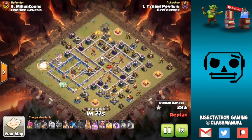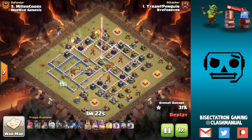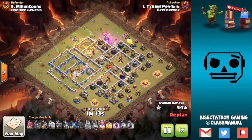King on the other side, miners coming in. These attacks are all coming from the Buy Forever versus One Hive Genesis war. Good war to Buy Forever — they were just a lot more prepared, a lot stronger this week, and it showed.